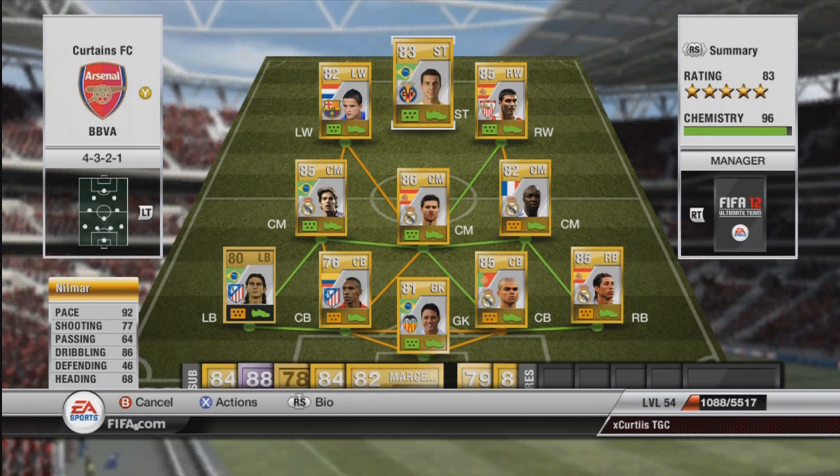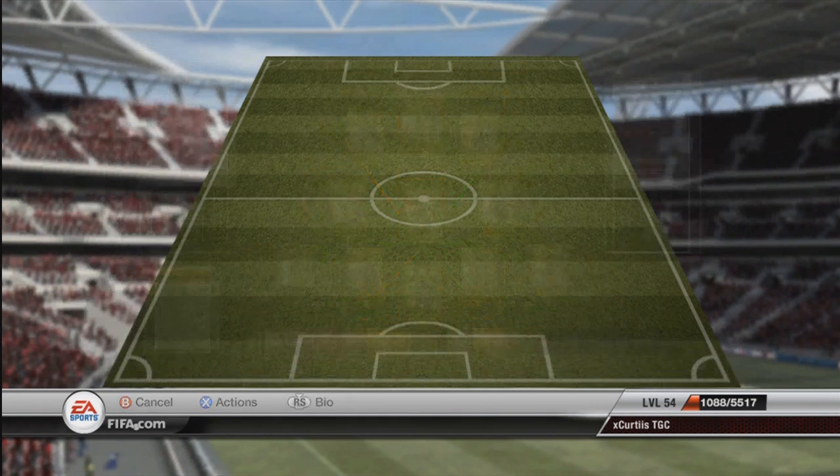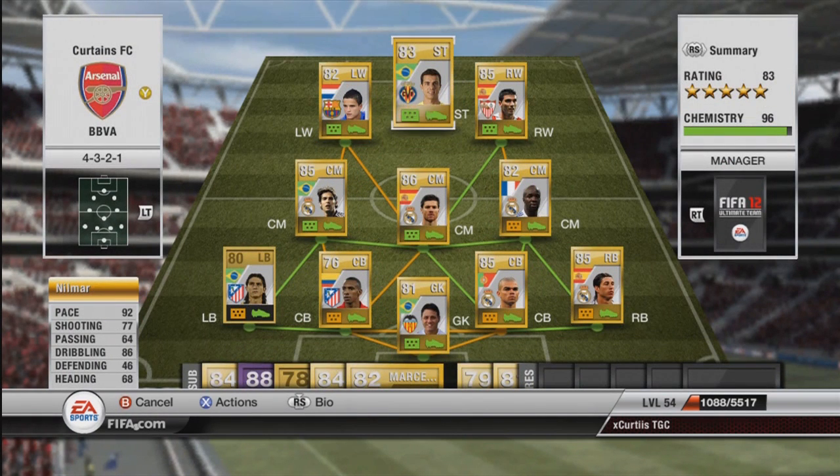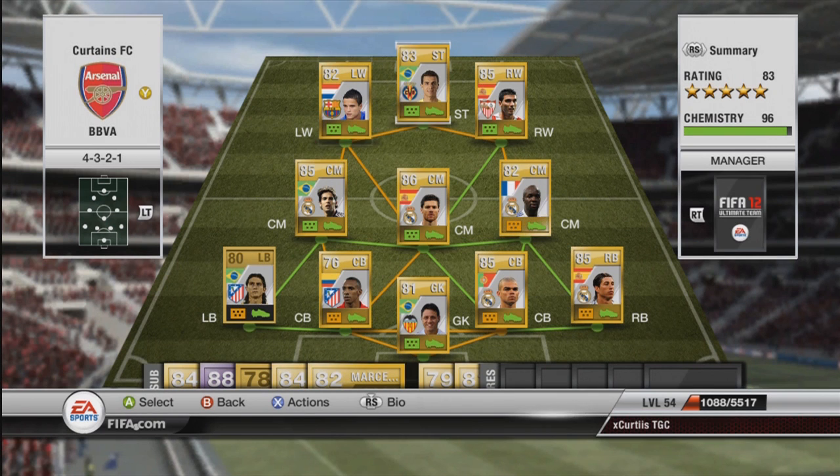And then on to the big boy of this team — Nilmar. This guy is so overpowered it's disgusting. 92 pace, 77 shooting which feels like a lot better than that. He scores pretty much every finesse you give to him. Four-star skills, brilliant dribbling, and absolutely perfect. Let's have a look at his goals-to-games ratio: he scored 89 goals in 95 games. For me he's one of the most overpowered players on this game and this team just worked so nicely with all the four-star skillers getting on the ball and affecting play massively.